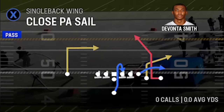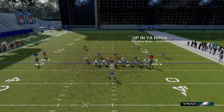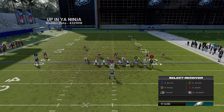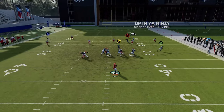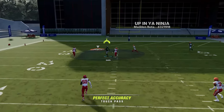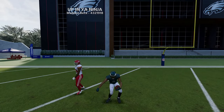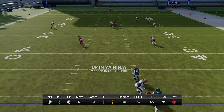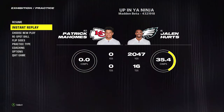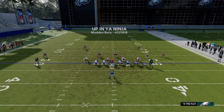Finally, the Close PA Sail against Tampa Two: put the RB route on a streak and X route on a 10-yard out route. The B route gets right over the top, splitting the safeties and even getting over the Cover Two middle-read linebacker. On the replay, the middle read reacts to the running back, hesitates because he's focused on the underneath route — this is a great situation where you can really double down on your attack.